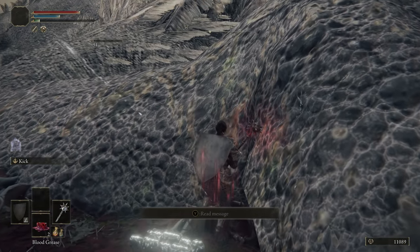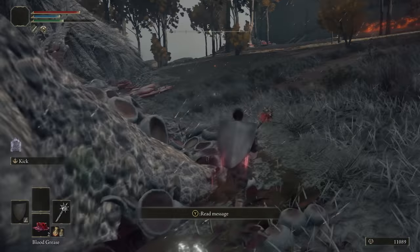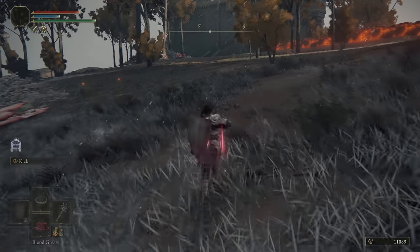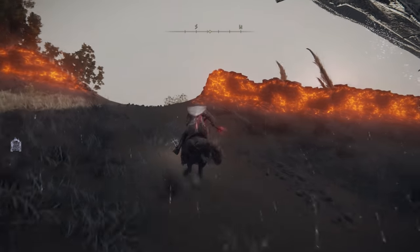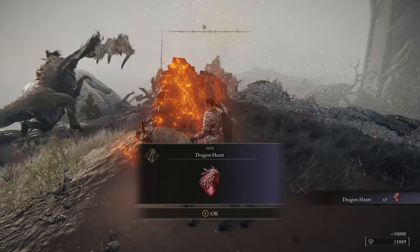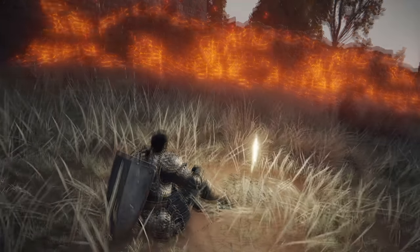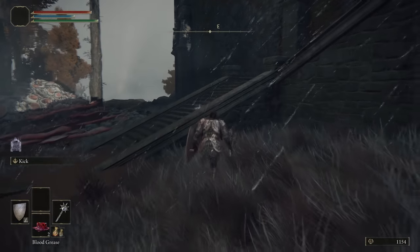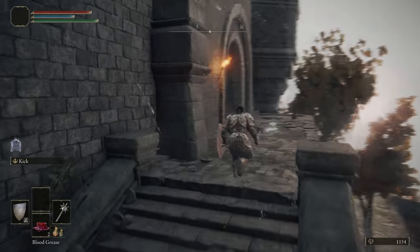In a few minutes the dragon will be almost dead, and at this point use the Gold Pickled Fowlfoot to boost your rune acquisition for that big payout. If you do this, you'll get 15,000 more runes, because the dragon drops 50,000 runes and 5 dragon hearts from its surrounding dragons, which die at the same time. You can hand in these dragon hearts for spells at the Churches of Dragon Communion, located here and here. Make sure you spend these runes immediately — you don't want to lose them — so figure out what your build is generally going to be, because we're about to die.